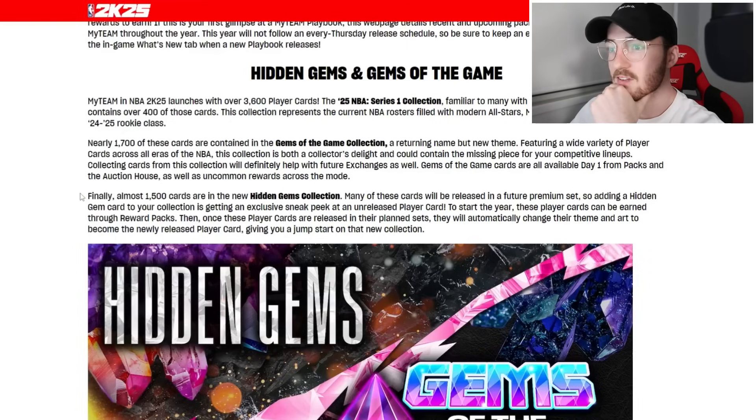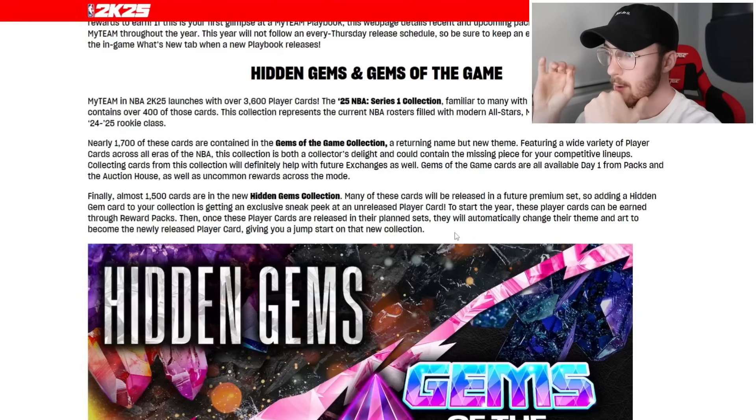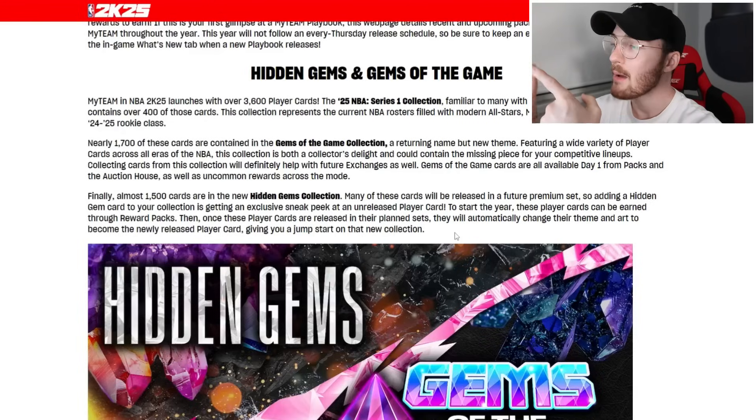That's why Hidden Gems is where the meat and potatoes is. Almost 1,500 cards are in the new Hidden Gems collection. Many of these cards will be released in a future premium set, so adding a Hidden Gem card to your collection is getting an exclusive sneak peek at an unreleased player card. For example, that Dark Matter Michael Jordan may not be released until February or March — you could get your hands on that card months before it's even released.